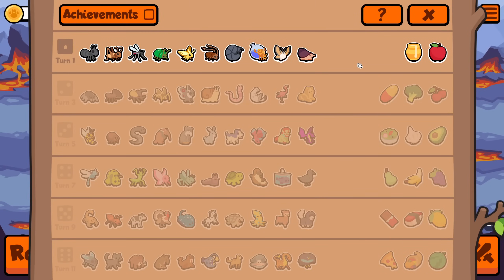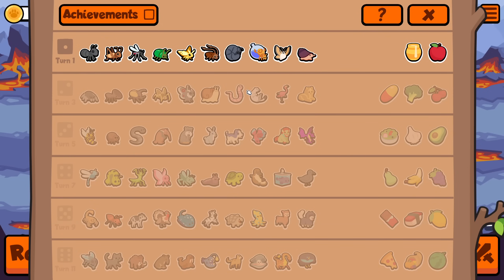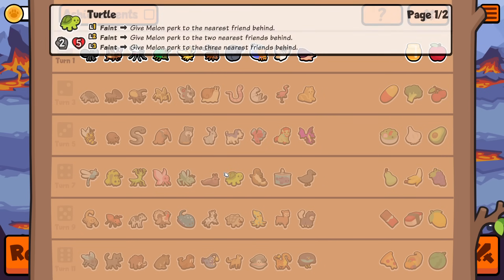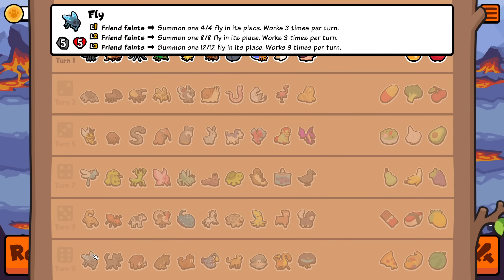Okay, everybody, welcome. We're doing a creepy crawly lobby, so that is all the sorts of things you'd find in your garden, like bugs. When you take your turn, please only have creepy crawlies. All food is allowed, you're allowed sloths, etc. Everything from the first tier is allowed, and then it's everything up to worm, everything up to leech, everything up to slug, these two down here, and then fly.